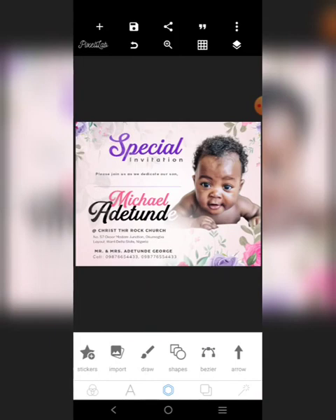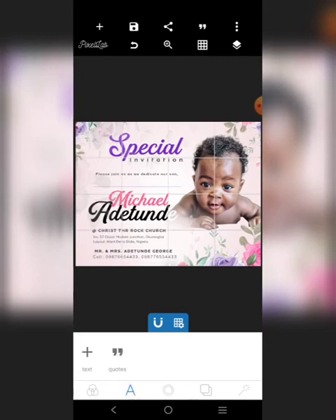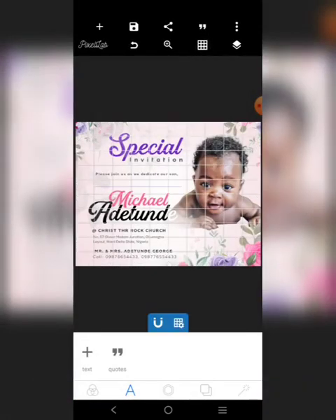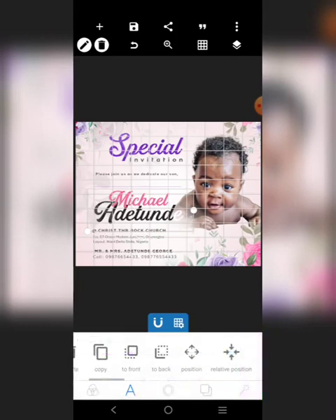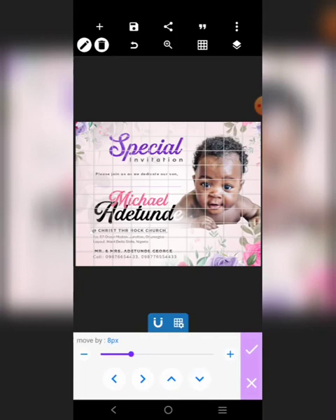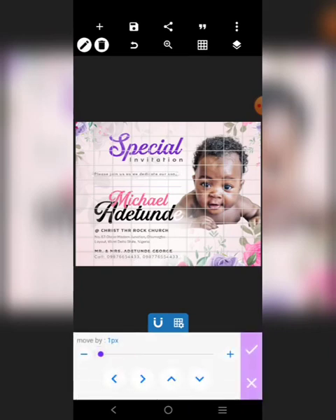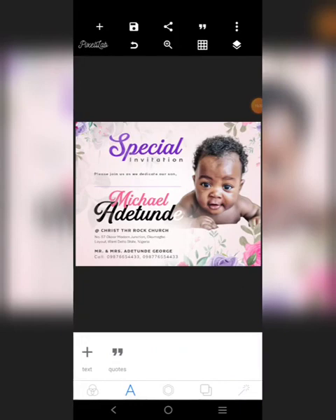Don't forget to like this video and subscribe to this channel for more tutorials. Notice that the alignment is not properly done, so we can fix that now. Come here — we'll make some adjustments. Remove this, move this guy, move this a little. This contact here — remove — and this guy we can move it here. Apart from that, everything is in order. Save, and then take it and do a lot more editing with other applications to make it even better. So this is our design.